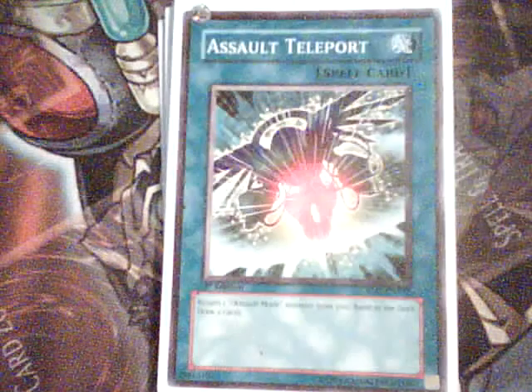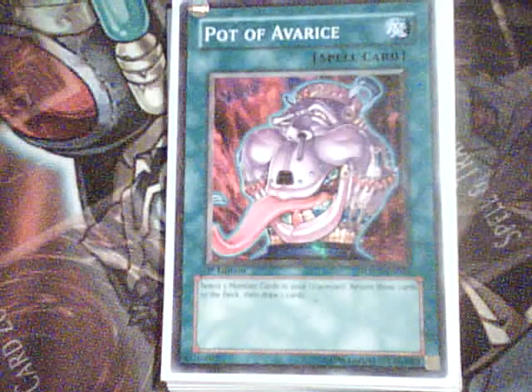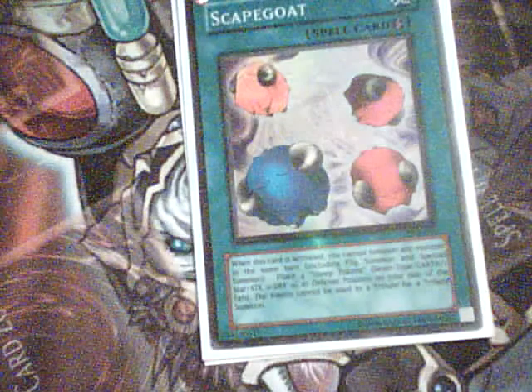One Rhoda for the Rose Warriors, one Assault Teleport, one Mind Control, one Cauldron of Avarice — because with Rescue Cat, Summoner Monk, Emergency Teleport, and Instant Fusion, you get monsters in the graveyard pretty quick. One Brain Control, one Emergency Teleport, one Scapegoat, and one Mystical Space Typhoon.